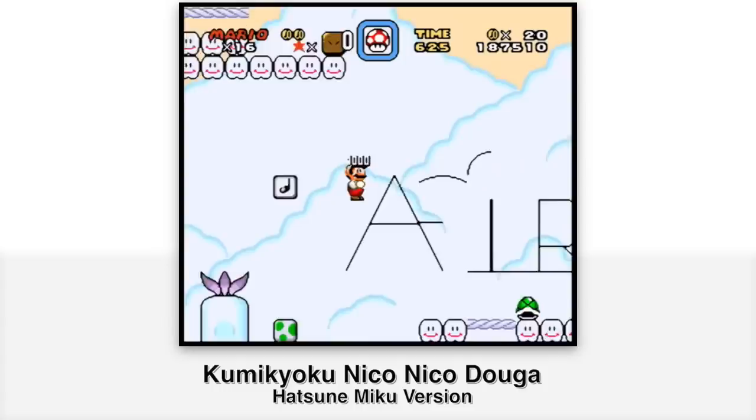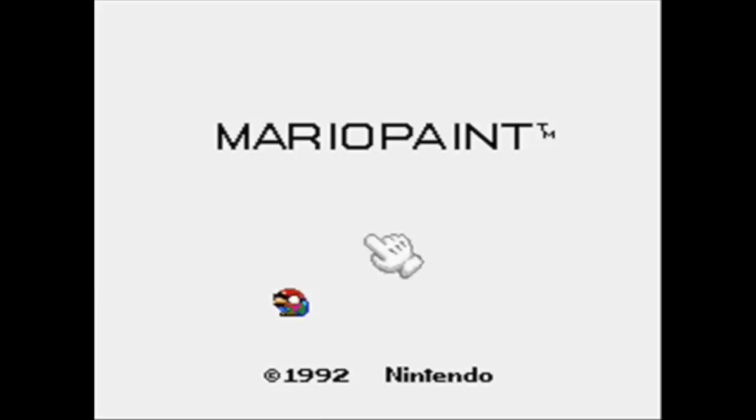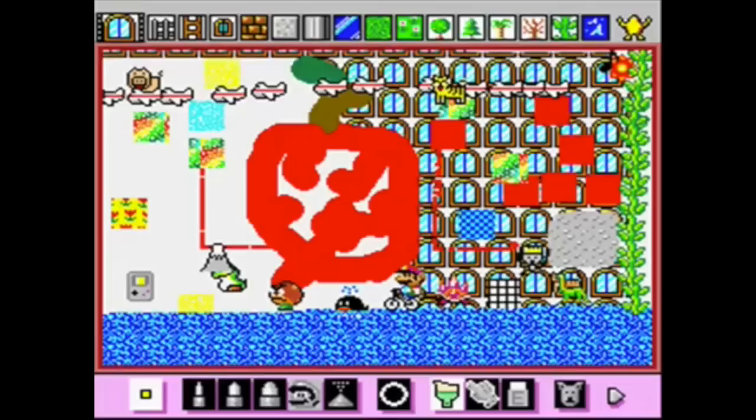But an official Super Mario Bros. course designer had yet to have been made by Nintendo. Super Mario Maker has a lot of similarities with Mario Paint, released on the SNES in 1992. And with the release of Wii U and its new gamepad controller, Takashi Tezuka thought it would be a perfect console to run a follow-up of Mario Paint.